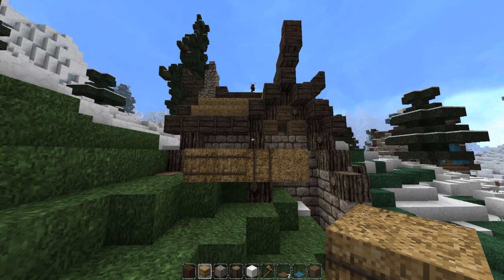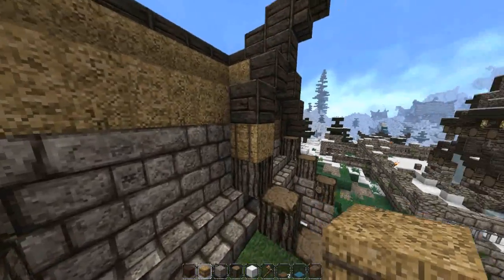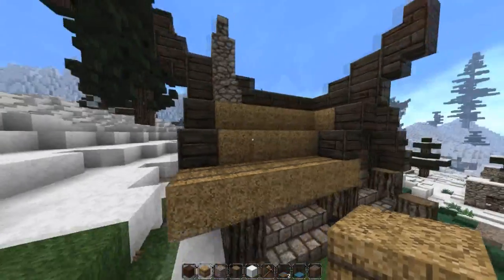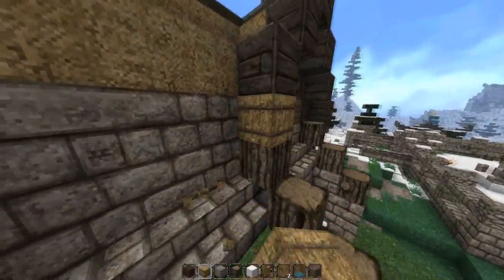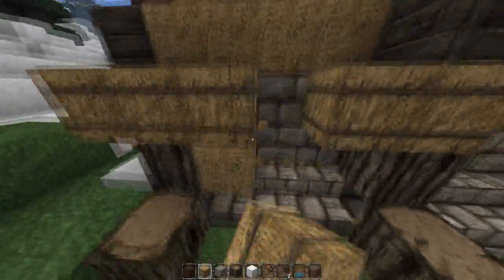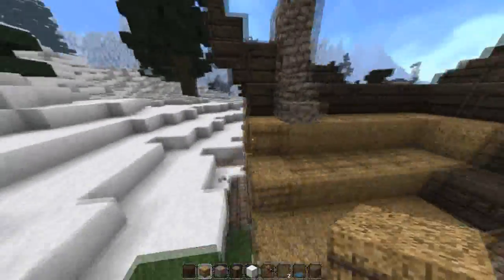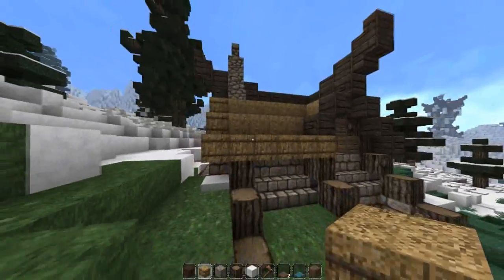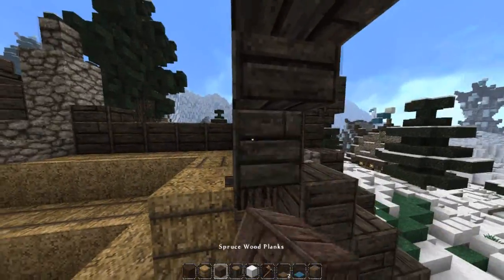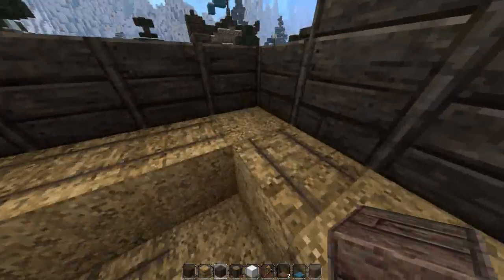There are some problems though, so let me show you. From here it looks fine, but if I click along here we get something we don't want — the trim on thatch is really, really important. I need to do it like this. There we go, and then the same on the side. That looks great — that's exactly what we wanted. Thank you for including this block, Mojang. But when you look at it from above we get this weirdness, and it does not look good.